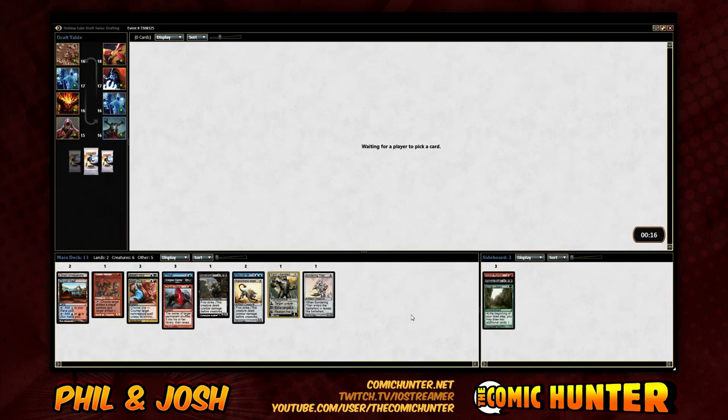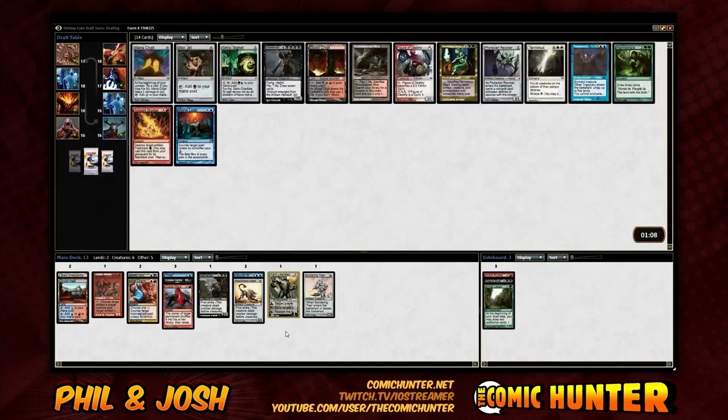Nothing else is super insane — we'll probably table the Trinket Mage. Cool if we can get some Signets going here, especially on-color ones. Last time I played a Gruul Signet in an Esper deck — well, you can't play that. Oh, Mox Jet or Mana Crypt. I think Mana Crypt... Also, there's a Griselbrand, which would be pretty sweet. I've had some bad experiences with Mana Crypt. This deck does have ways to get rid of it — we have Welder, we have Tinker. I guess we can turn one Tinker. Alright, I'm sold.